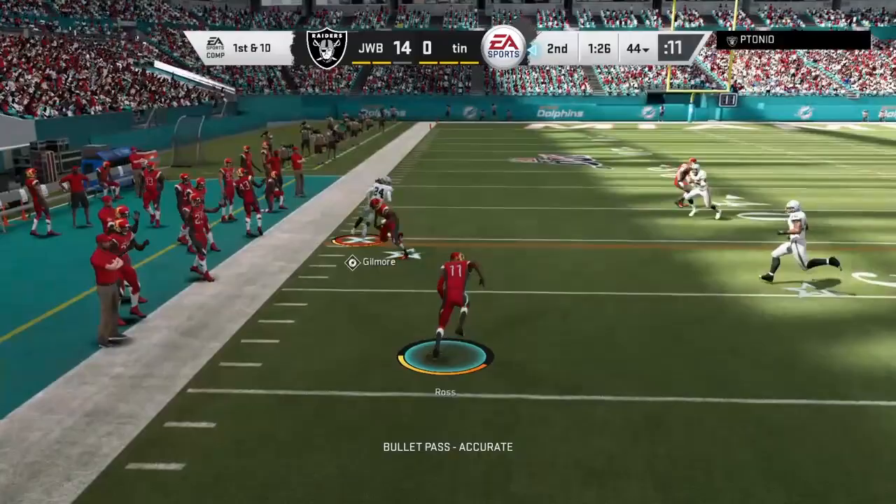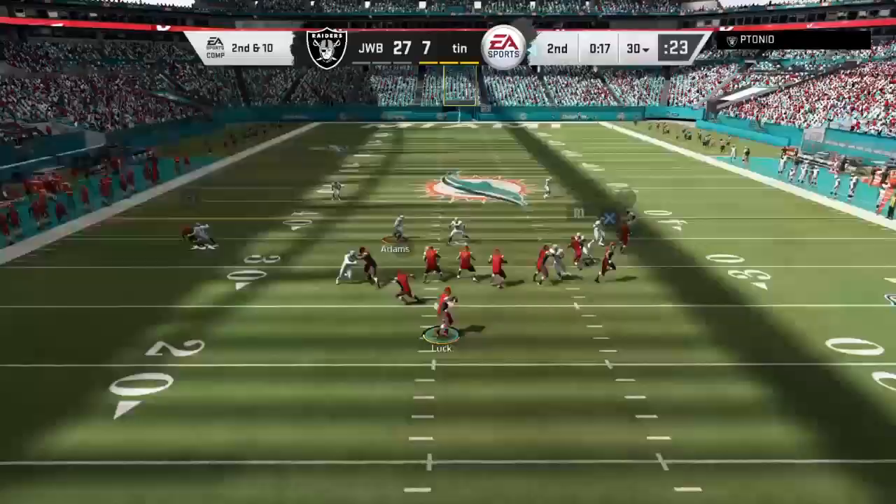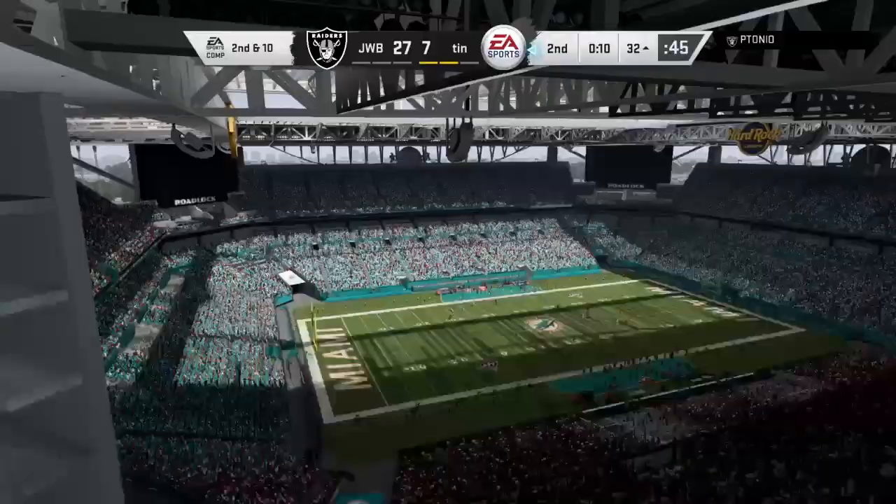I know it's tempting because they have 91 speed and you think you're going to juke and spin your way out of everything — no. When you catch the ball, go to the sideline or just fall down, go out of bounds. Trust me, sometimes I fall for it too, but you really don't want to be tested because these guys will fumble. They have fumbled for me getting hit by linebackers and safeties.